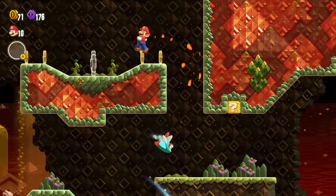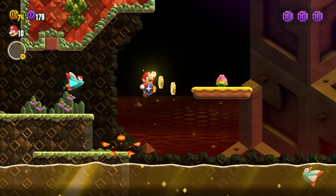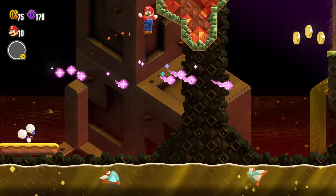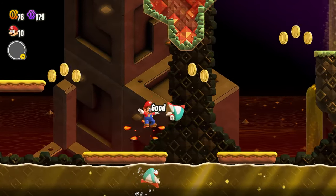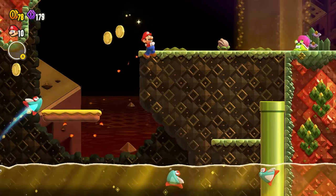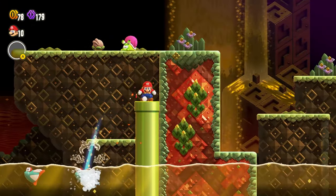You want to wall jump up here, get this coin. Go here, go through this pipe.